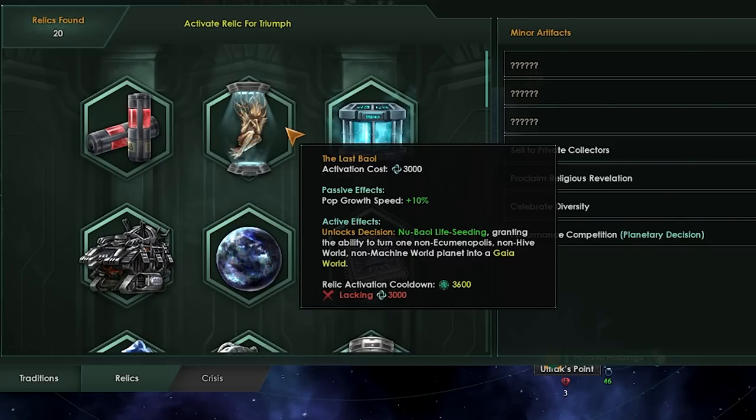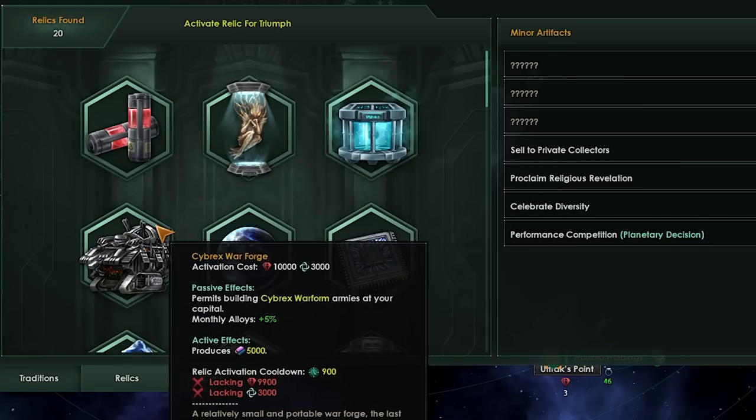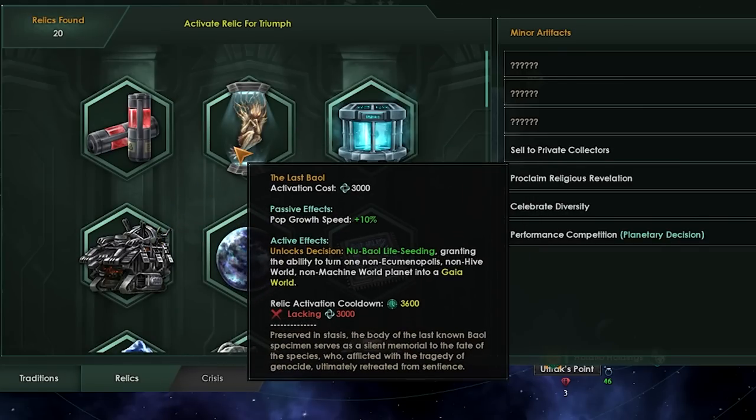Then there is the Last Ba'ul. The Last Ba'ul is objectively one of the most powerful relics in the game, aside from maybe the Cybrex Warfort. It's a precursor relic, and essentially what it does is you click a decision, click on another planet, and poof — it's a Gaia world. In addition, it gives you a passive pop growth speed of plus 10%, which cannot be overlooked. It is actually kind of crazy.